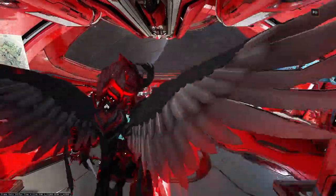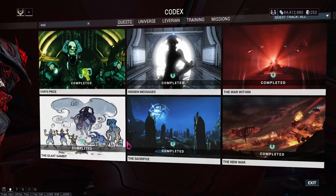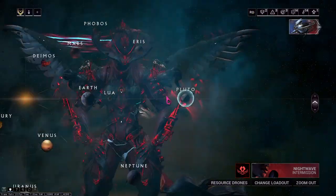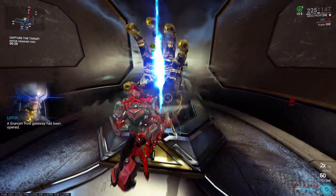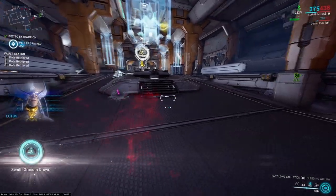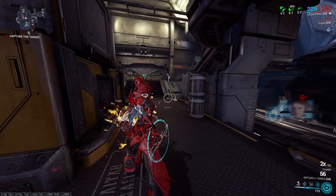Before you can start farming Sisters of Parvos, first you need to make sure you have completed both Call of the Tempestari and the War Within quests. Then you'll be able to spawn a sister candidate. The fastest way to spawn a sister candidate is by going to Hydra on Pluto. Find a golden hand statue and offer a Zenithgram crown. You can get one each time you kill this guy on a level 31 or higher mission on the Corpus Ship tileset.